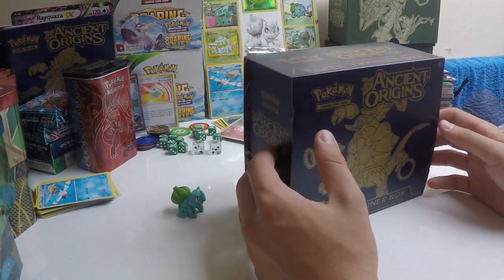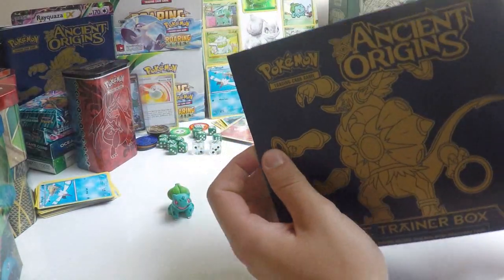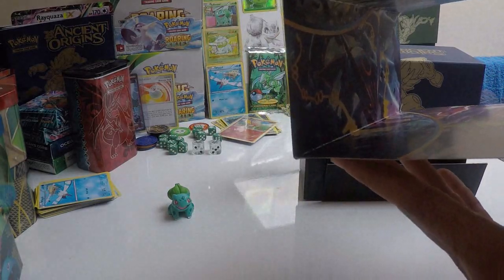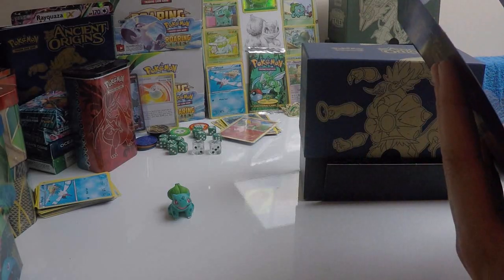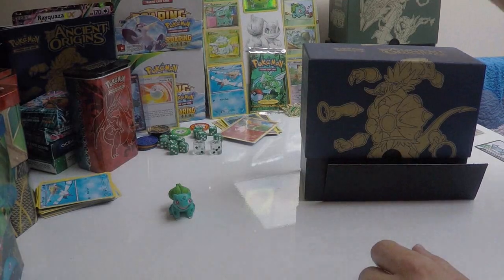Classic elite trainer box. This sleeve here — let's see what I can get you with the inside. Got all the boys there — Mega Tyranitar, Hooper Unbound — all that artwork. Might open one of these one day and just stick it to the wall, but right now, can't be bothered.